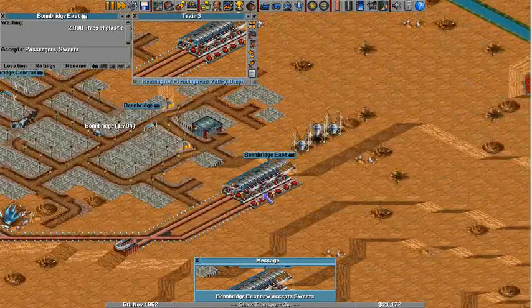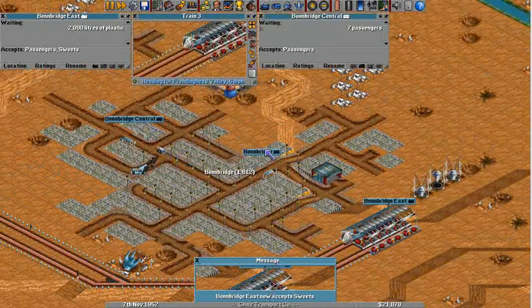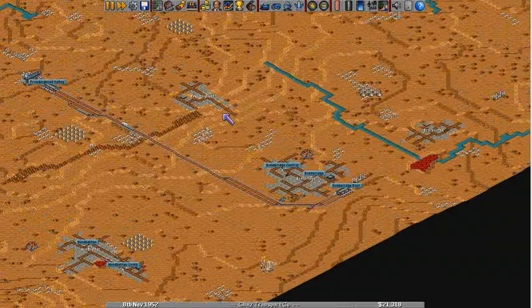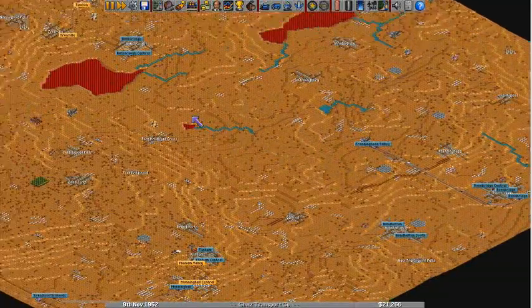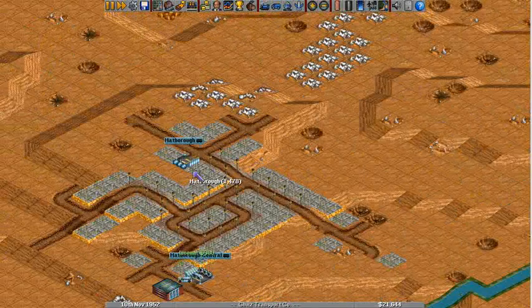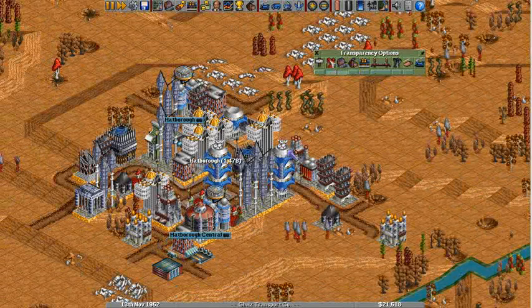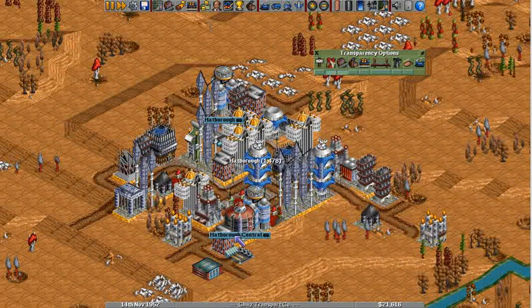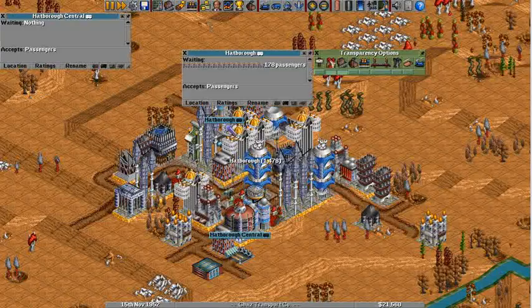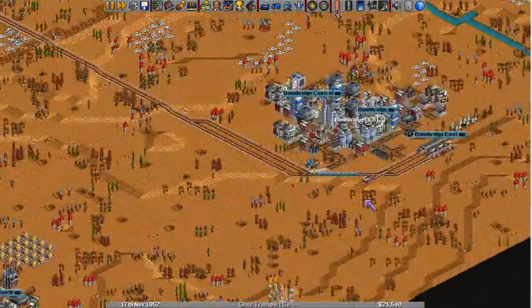Bond Bridge — where is this? Oh, this accepts suites. Well, Bond Bridge has some passengers. I guess we are going to have to get the airplane set up, which is going to be expensive and people won't like me very much for it. But that is the best way to make money.